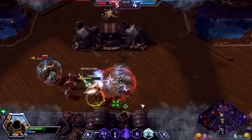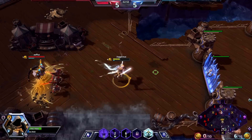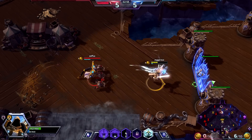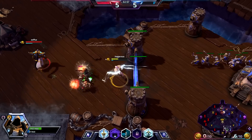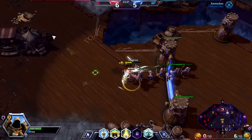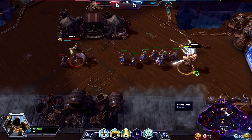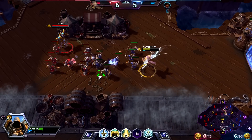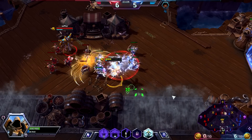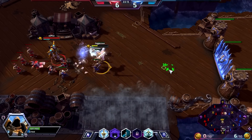Unfortunately I'm really not going to be able to push Tassadar out too hard. What I'm really trying to do here is make sure I'm getting the farm from the lane — making sure that when the minions die I'm close enough to gain the XP from them, so you see the purple XP popping up. Unfortunately we're dying again — they're fighting over vision, which in my opinion is a needless fight.